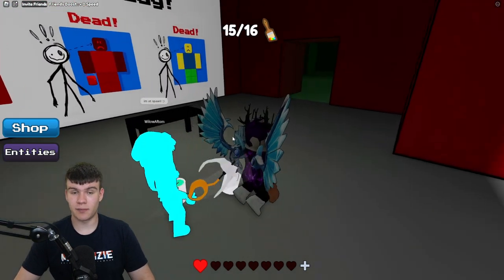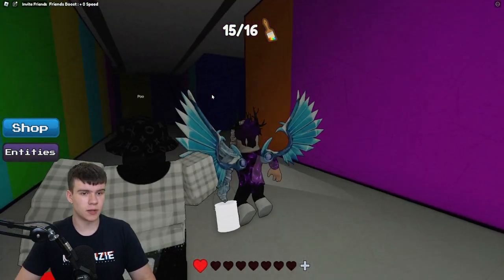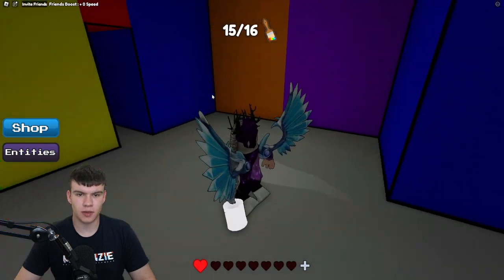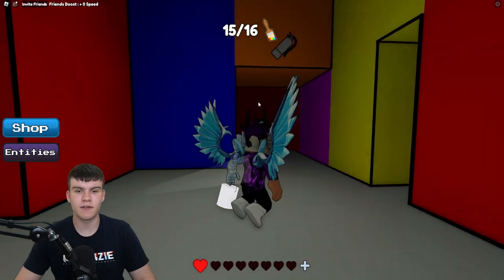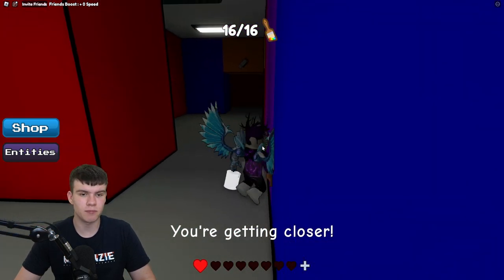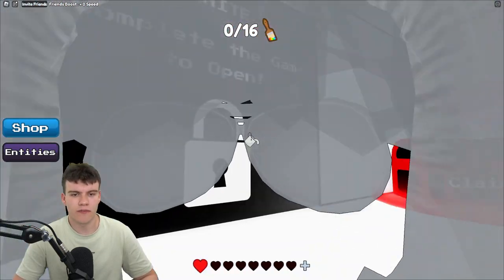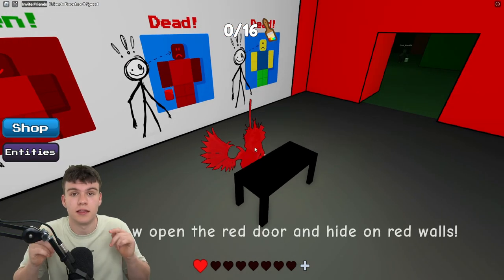Okay — follow me for the 16th and final paintbrush for Chapter 3. We need to get there before the monster comes. We're heading to the place where we had to put that thing on fire. Here it is — you can see where you put the thing on fire. Go down here and just on the right you'll find the paintbrush. That's all 16 paintbrushes for Chapter 3 of Color or Die! If you need any other help with this game I'll be making more videos on the channel, so subscribe and hit the notification bell.